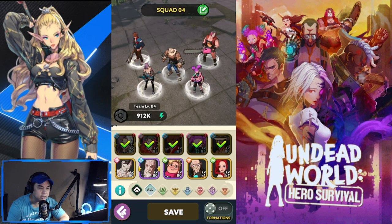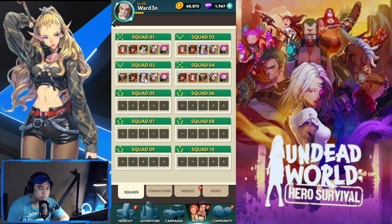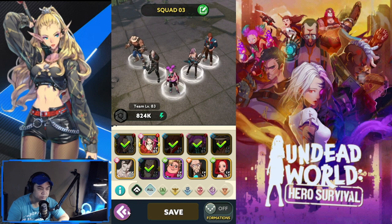Next is your squad system. There are buffs based on your squad composition - for example, if you select a majority of one faction, you get a bonus. Four heroes of the same faction gives you HP plus 15 and attack power plus 15. For those using faction-oriented heroes you're being rewarded, and I like it because it adds another layer of strategy with both benefits and drawbacks.